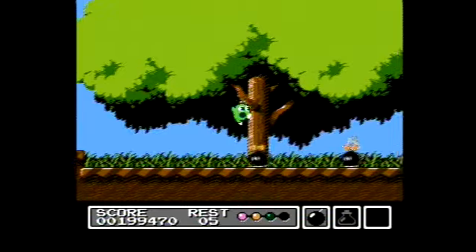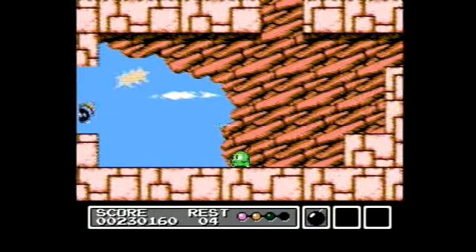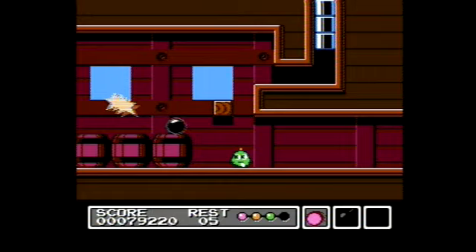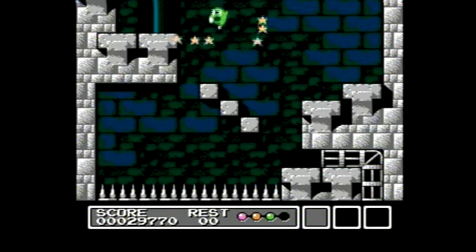The controls in Mr. Gimmick are spot on. You can throw your shooting star almost anywhere on the screen if you run, jump, and choose the correct angle to get at enemies, which you'll have to constantly do in order to advance. There definitely is a steep learning curve in regards to manipulating your star attack and placing it where you want to. But once you get the hang of it, you'll feel like an artist at work, finding creative ways to kill those cute but deadly enemies. It's very satisfying.